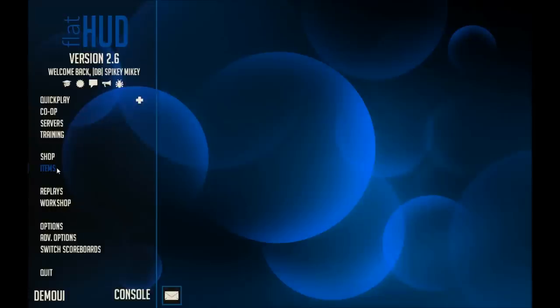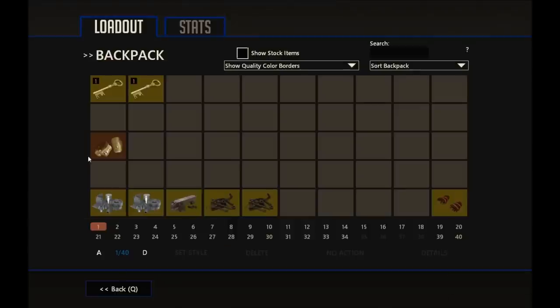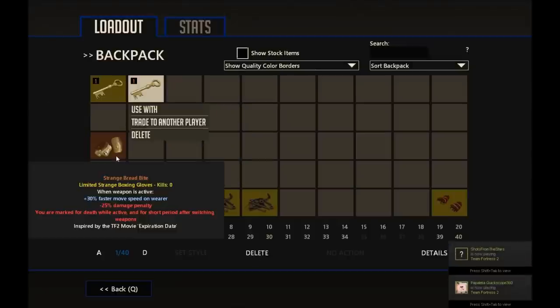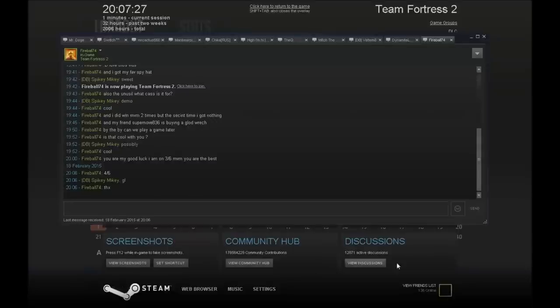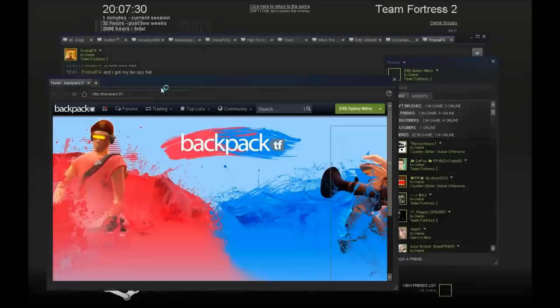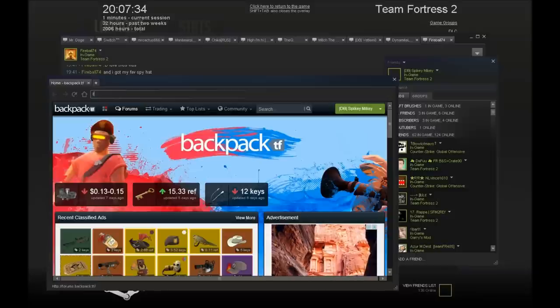So I did a trade — I bought this pair of Strange Breadbite for ten refined. These are worth a key, so if I can sell them we'll have three keys and some ref to spend. That's some pretty good profit. I might be able to make five ref profit off these, or I might just sell for fifteen ref, hopefully a little bit quicker so we get more metal to spend. I'll just go on to TF2 Outpost.